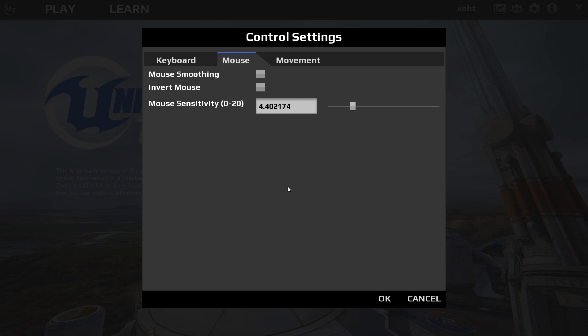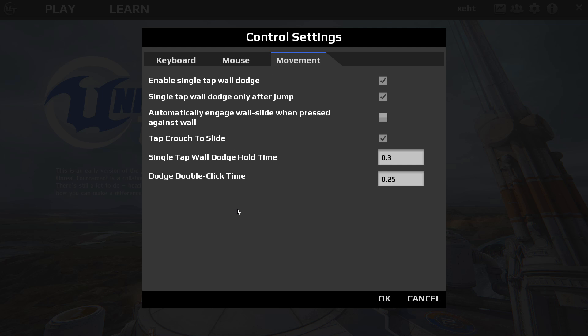I have my mouse density at 4.4 — I think it was defaulted at around 8, so I cut it in half, which helped me out a lot. Then here are your Movement Settings.